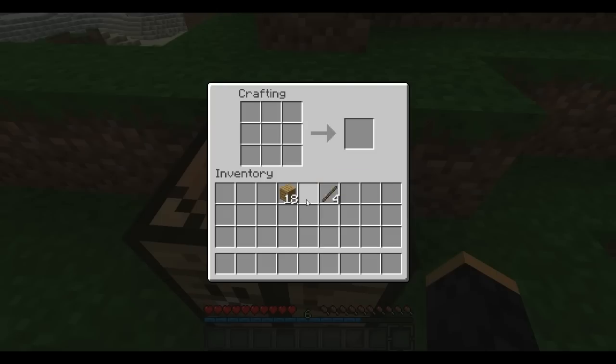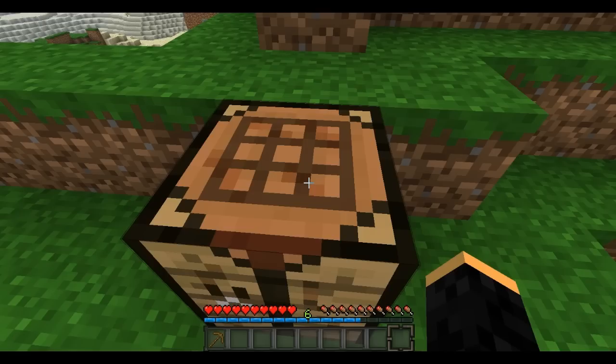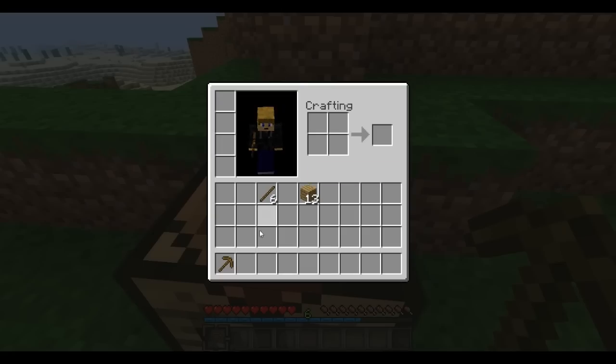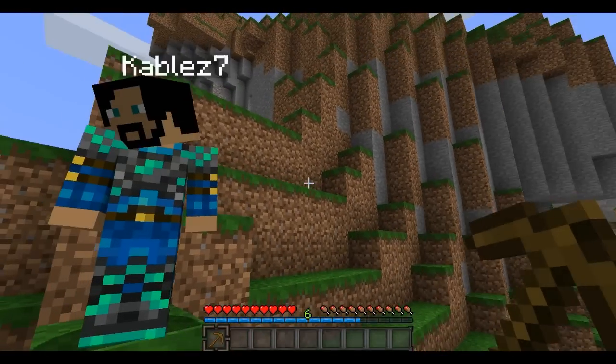Make yourself some sticks. Don't use all the wooden planks because you're going to need some for building or crafting. Now take some of those sticks: put one stick in the bottom-middle square, put the other stick in the middle-middle square. Then take your planks and put one in the top-left square, the top-middle square, and the top-right square. The full top row should be full and the sticks should go right down the middle. That makes a pickaxe. With crafting, you're pretty much drawing the tool that you want to make.